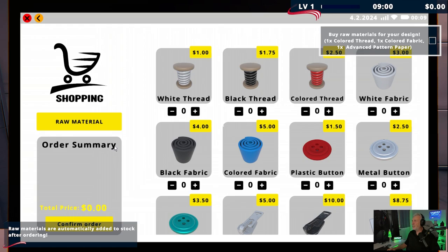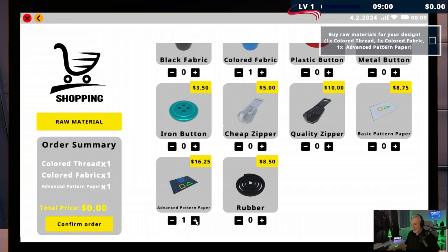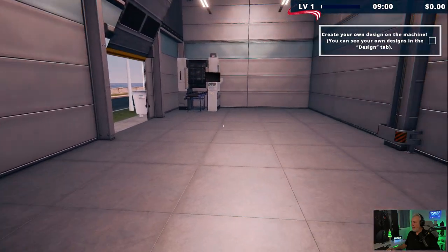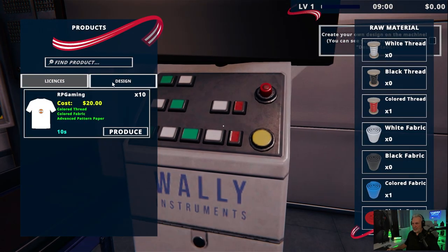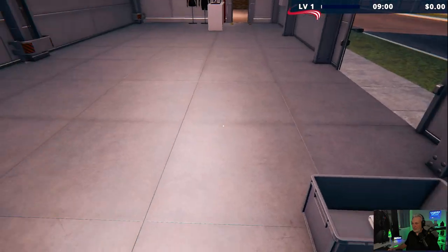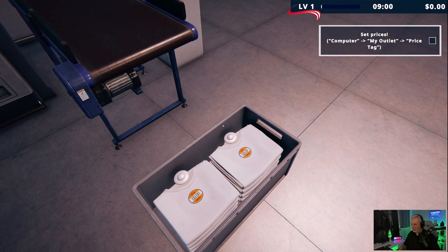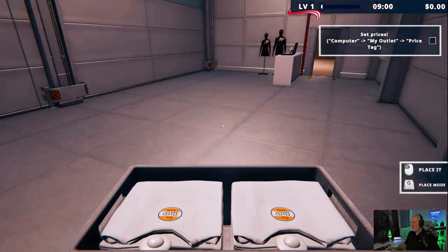That looks pretty good. Let's name this RP Gaming. I think this is probably one of the coolest things I like about the game — that you can do this. Now we need to buy the raw materials for it. Under shopping raw materials, I need a colored thread, one colored fabric, and an advanced paper pattern. There we go — now we can go ahead and produce the RP Gaming t-shirt.